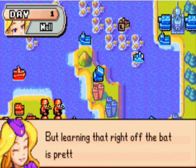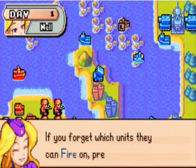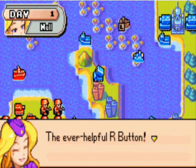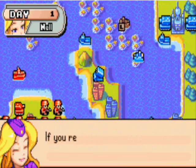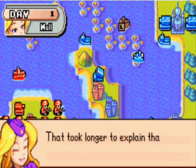That's not important right now, just listen. Learning that right off the bat is not easy. If you forget which units they can fire on, push the R button. The ever helpful R button you keep nagging me about - I get it already. If you remember that, you'll always be able to get the intel you need.